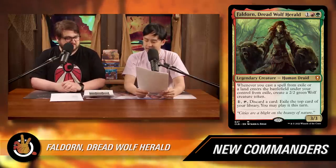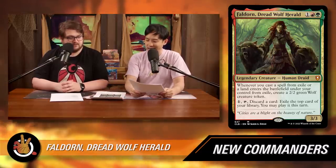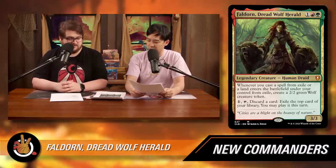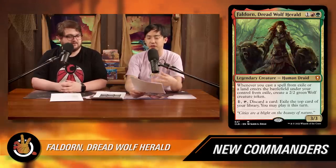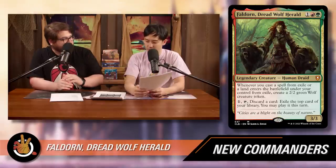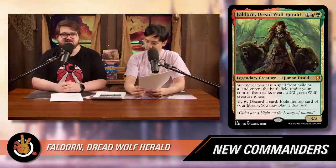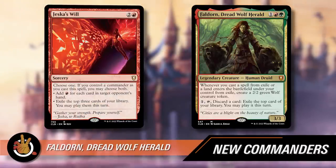If an effect says 'play,' you can play a land; if it says 'cast,' you can only cast spells. They've perfected that distinction lately. The way Faldorn is worded is interesting — it says 'whenever you cast a spell from exile, or a land enters the battlefield from exile,' so the land can enter as long as it's from exile. There are nifty interactions — for instance, effects that turn non-token creatures into lands.